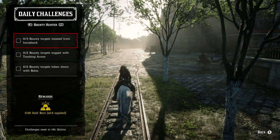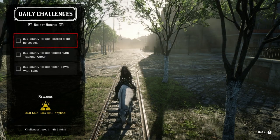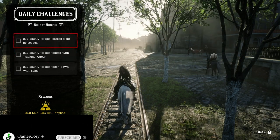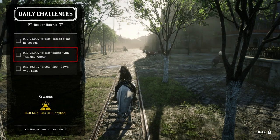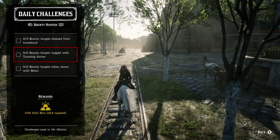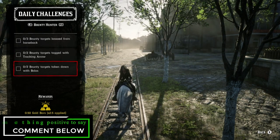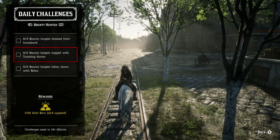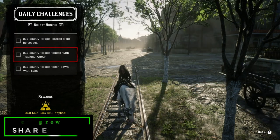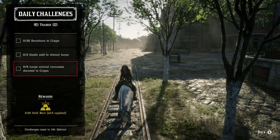Moving on to the Bounty Hunter role, which is the only role that pays out additionally in gold. For three bounty targets lassoed from horseback: stay on your horse, tag them with the tracking arrow, then lasso them from horseback. For the tracking arrows pamphlet — don't buy it if you're short on money, but if you have plenty, go ahead. For two bounty targets taken down with bolas: lasso them from horseback, release them, then take them down with bolas. If you have the tracking arrows pamphlet, you can actually complete all three Bounty Hunter challenges simultaneously with three separate bounty targets.